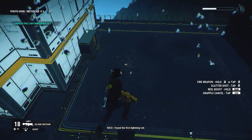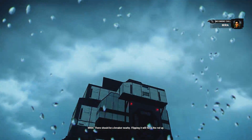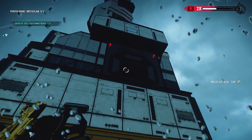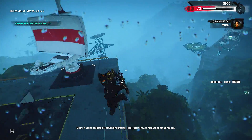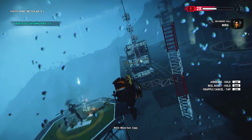I found the first lightning rod. There should be a breaker nearby. If you're about to get struck by lightning, Rico, just move — as fast and as far as you can. Move fast. Copy.